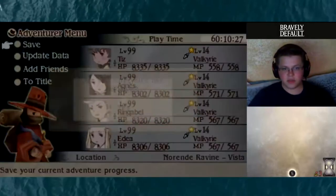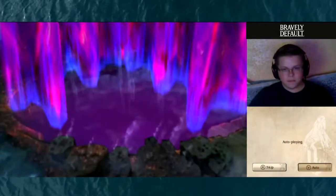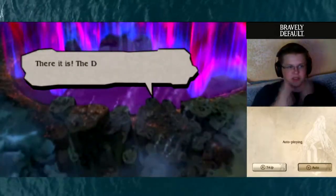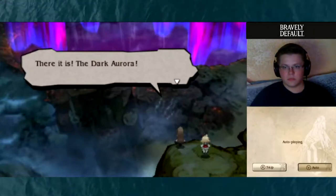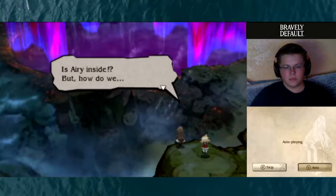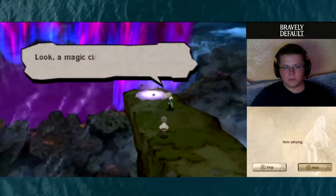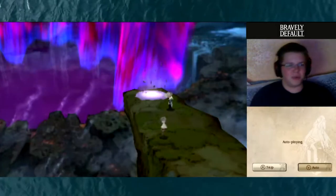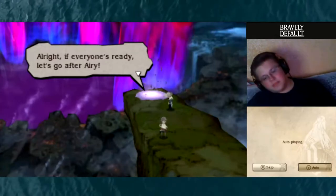Let's give it a save, then go inside the cave. There's the dark aurora. Is Airy inside? Look — a magic circle on the cliff's edge. It may offer a way in. Teleport — nice! Alright, if everyone's ready, let's go after Airy.